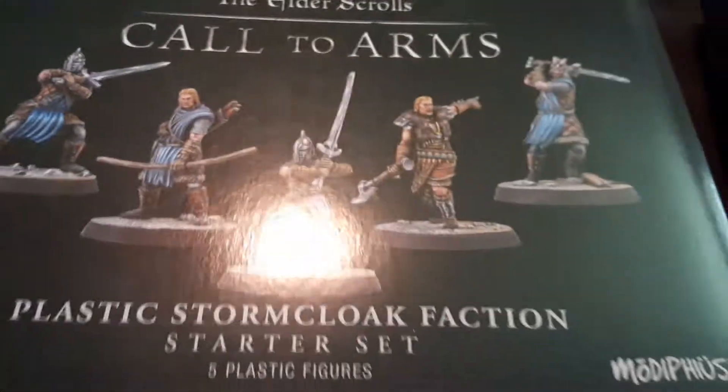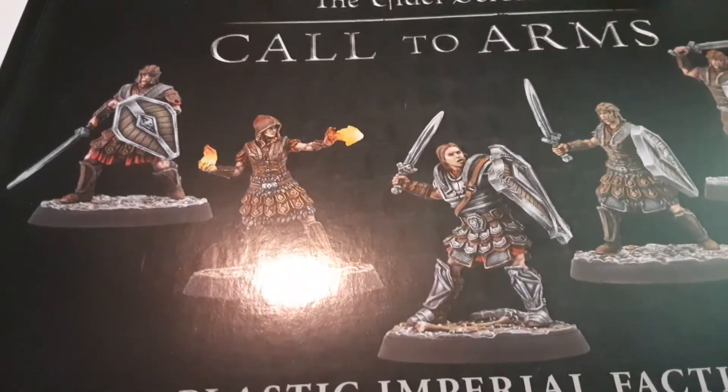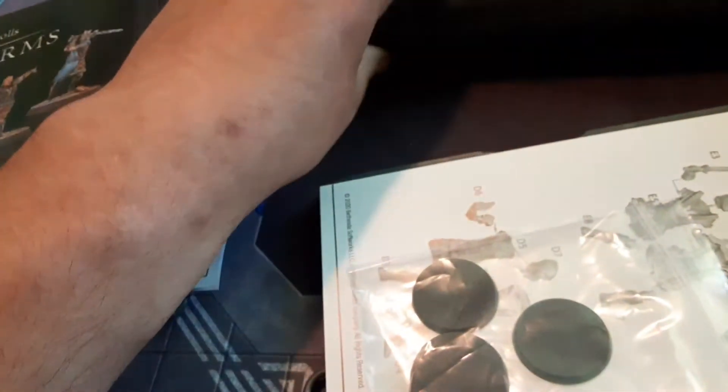This game is pretty cool. It does co-op play as well as head-to-head. Here's the Imperial Set. You get Hadvar, an Imperial Mage, and of course just three regular Imperial Soldiers. Sword and Shield is the way to go, in my opinion.